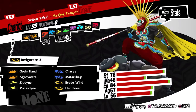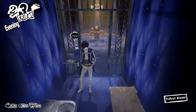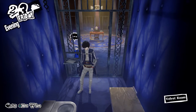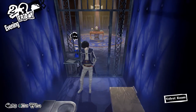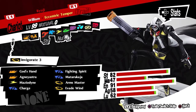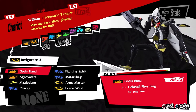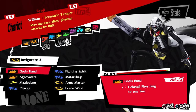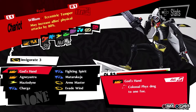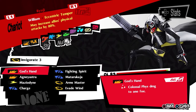Now, for the third semester, Ryuji gains access to a couple new skills, all of which pretty much just buff him and help him do the job he wants to do — hitting hard physically. Ryuji's Persona upgrades to William from Seitan Taisei in the third semester, and his trait upgrades along with it, going to Eccentric Temper, increasing the physical attack damage buff from 40% to 80% — basically double. This just helps him do even more physical damage and helps his party members do even more damage.